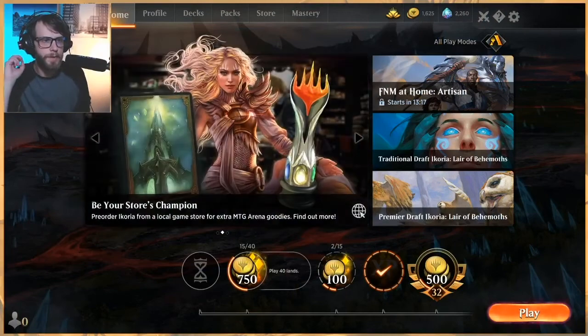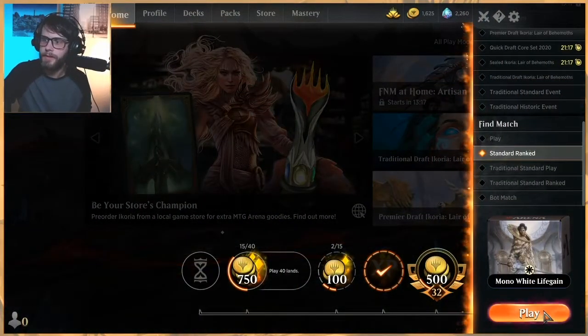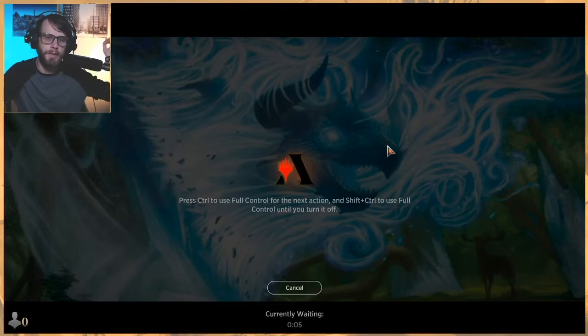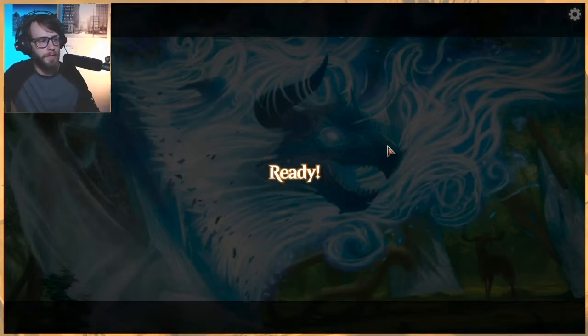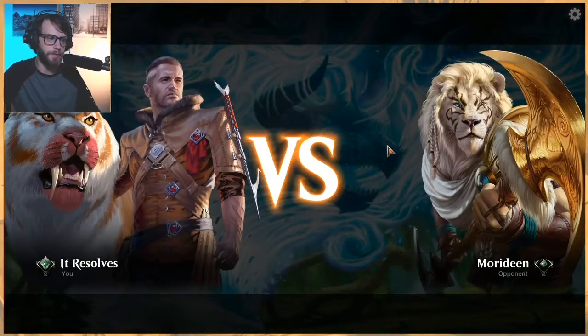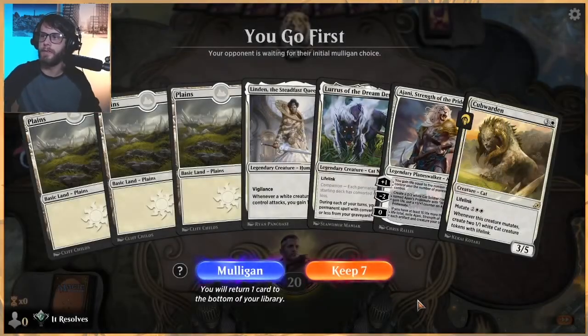What's going on guys? Welcome to part two with this mono white kind of life gain aggro style deck list. Very cool new cards incorporated with this one. Cub Warden in particular is very, very good in my opinion - we're seeing it do a lot of work. If you did not see the first video, please do check that out. We go over the deck list a little bit more so you can see why we're playing what we're playing, and also see some of the new cards.